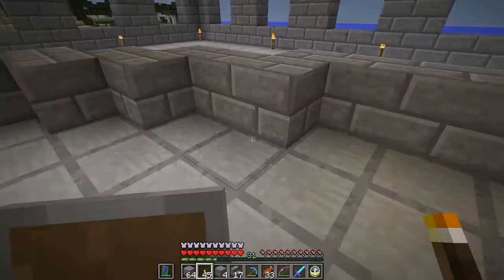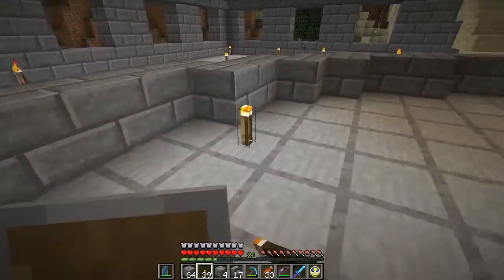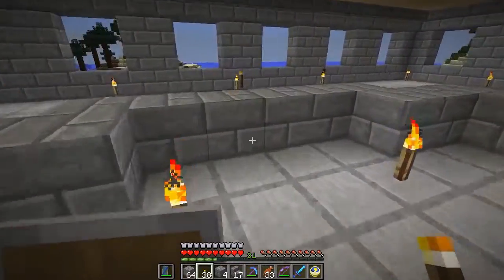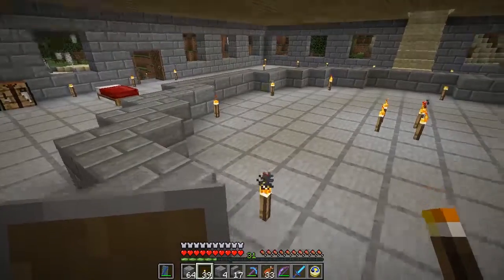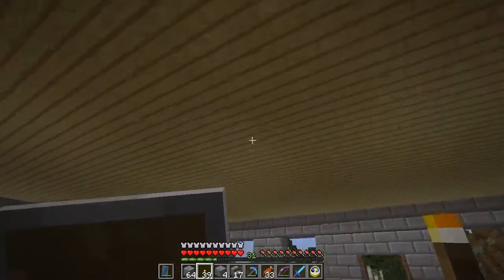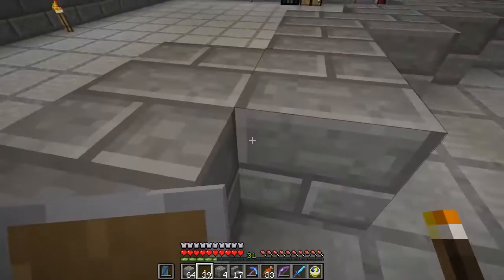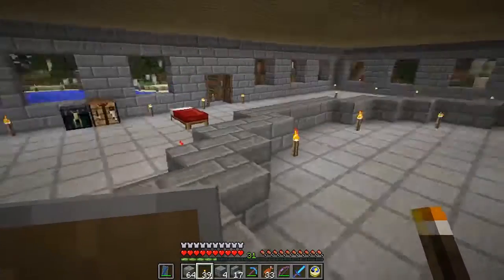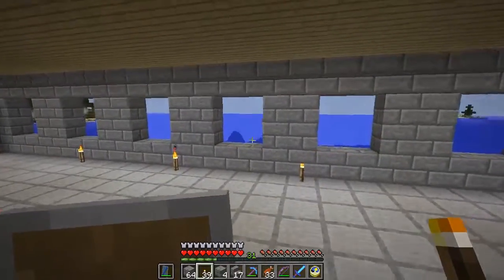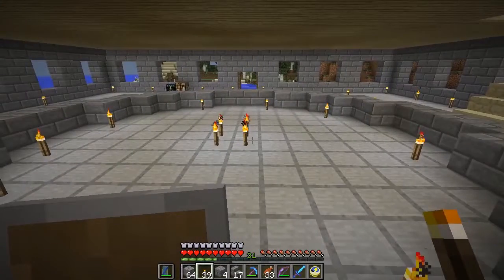You can see the stairs are even more precariously positioned than I even thought they were. And there we go — there is our circle. We are going to need some torches at certain key points here to make sure that we don't spawn monsters everywhere. So this is our basic circle, and this is going to go all the way up to the top of the lighthouse. I'm going to use this as the core, so eventually when it gets really high up, just the core will be remaining. For the earlier parts, we'll have the core with the outer shell providing support.